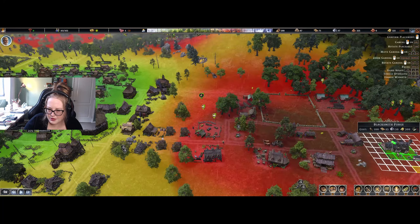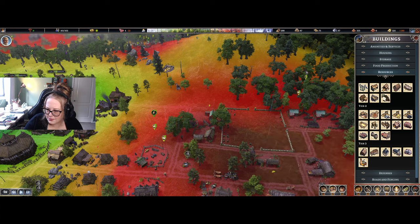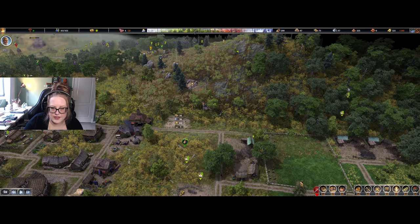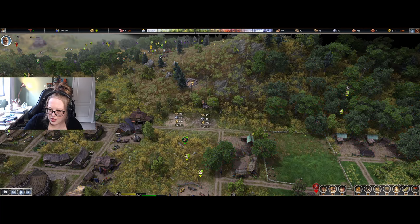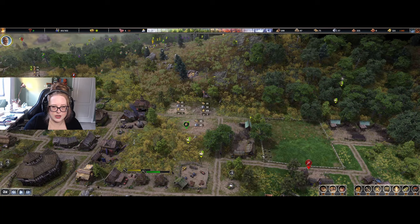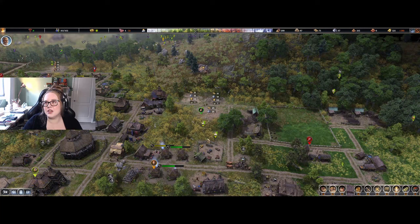It mustn't have saved after I placed that last stuff. That's weird. Blacksmith forge — is that what I needed? It produces iron. We also need a brickyard and a foundry. I'm also going to extend this road a little bit near the cemetery, and we'll get a forge. We're probably going to end up needing more of those. I don't know why that didn't save last time, but let's focus on that.